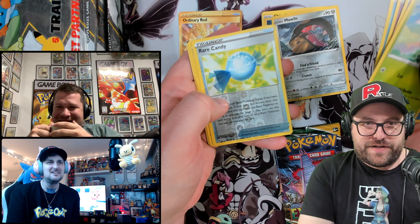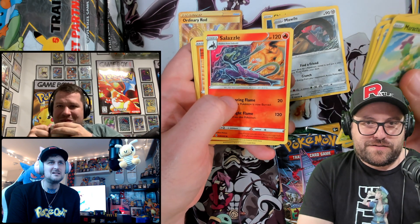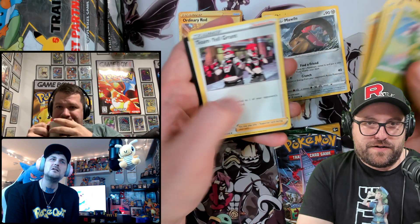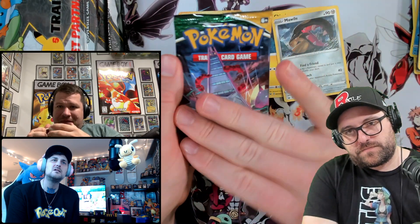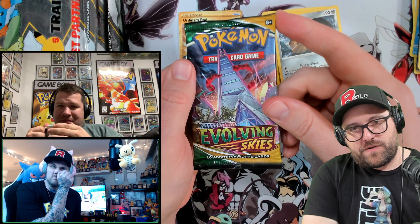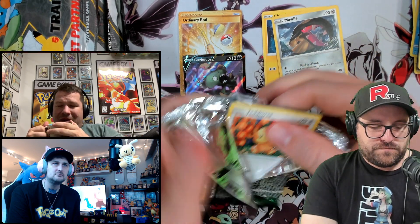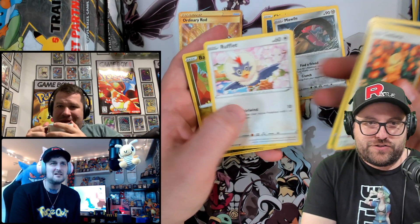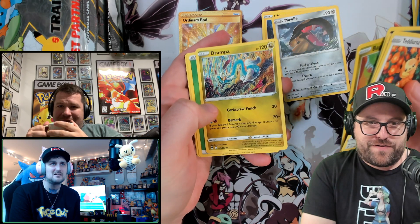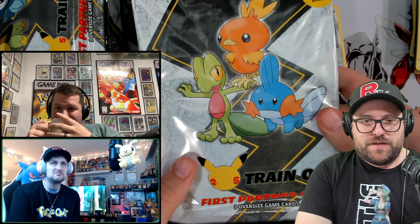Oh wow, alright — Raichu, and a Boltund doing the doggy things, Salazzle doing a little dance, Yell Grunt, a code card for the ladies. Alright, come on — we got the PS5 tower headquarters. It looked like a good rub there. Come on, Evolving Skies, just pop off here — Beheeyem and a Drampa. Not a good rub, nope, not the right kind of rub. Needed to be more inappropriate — didn't want to do that on YouTube.